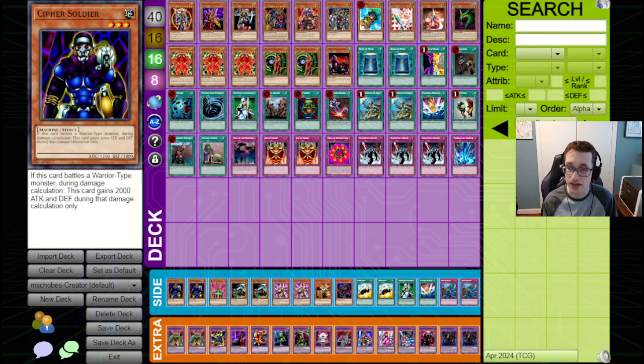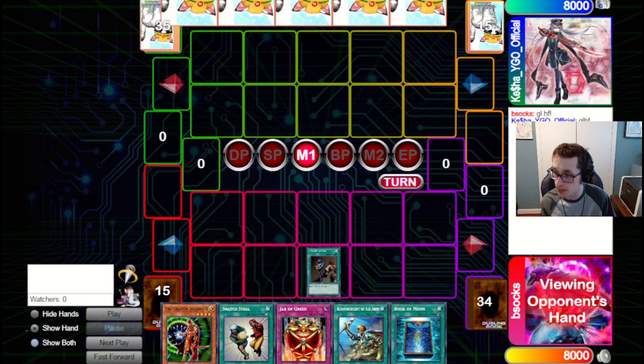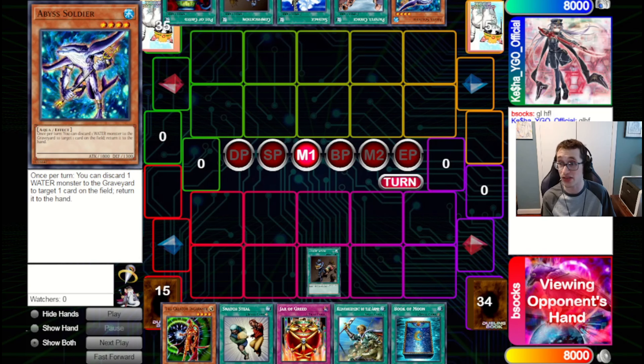We've got our first game here against Catch-A-YGO Official, a Destinato channel. We are playing this Creator deck list and we will be going first. We open Comfy, which is very nice. We draw a really good hand. We go for Comfy, just get a peek of what they're playing. We see they've got a Pot, a Comfy, a Salvage, a Painful, and an Abyss Soldier.